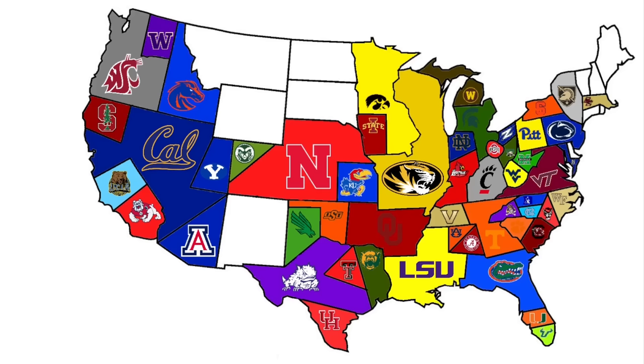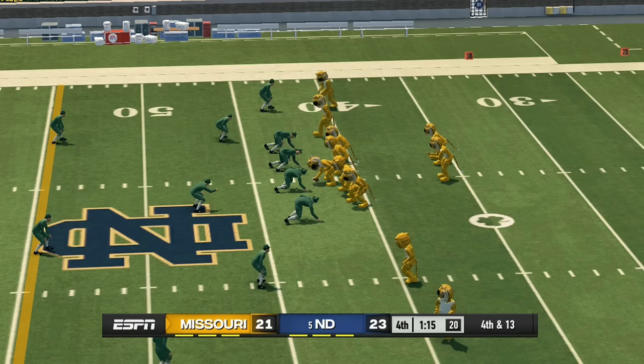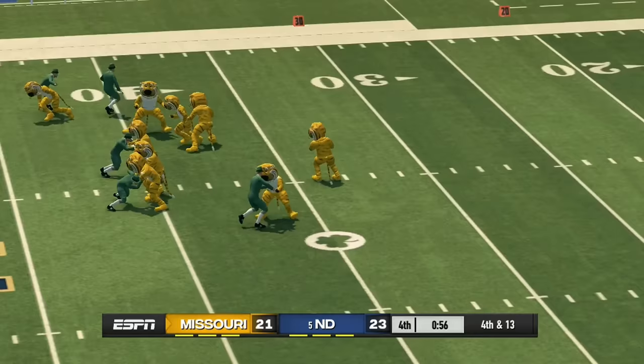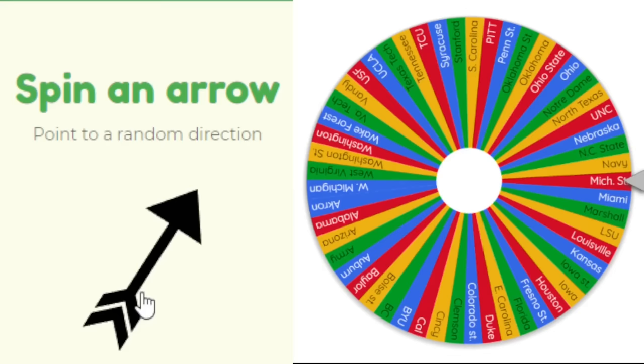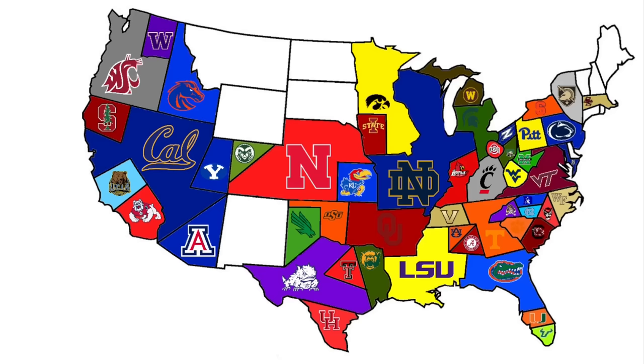Missouri heads northeast to face Notre Dame. Missouri has a fourth and 13 down two against Notre Dame in the fourth quarter. They let the clock tick down, drop back to pass, find an open man 13 yards downfield — but he gets tackled short. Missouri had a good run, but it all goes to Notre Dame.